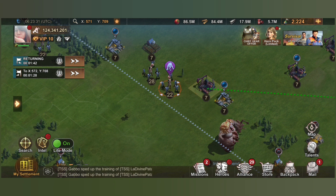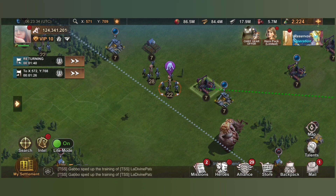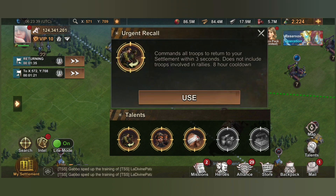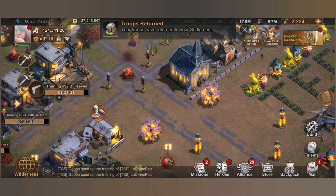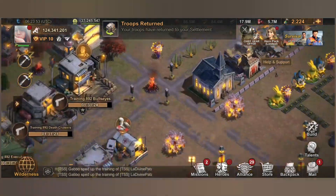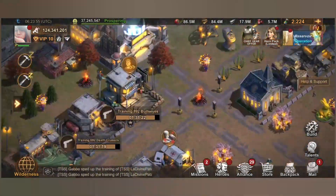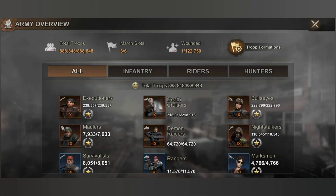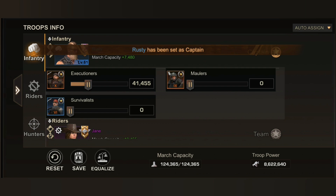Next, if we want to set up a formation, I need to recall my troops first. Then go to your formation to set a saved formation — you can either go to your profile, then Army, or click your Training Camp and then Army Overview.